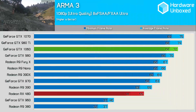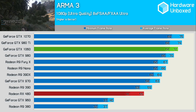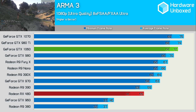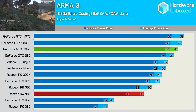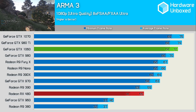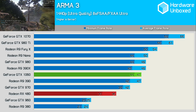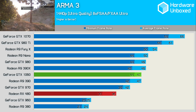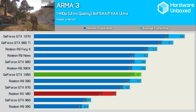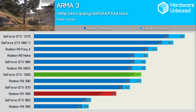ArmA 3 — you guys beg for it every time, so here we are. Unfortunately ArmA 3 doesn't play nice with the RX 480, and as a result the GTX 1060 is 31% faster in this title. The 480 would dip as low as 48fps while the 1060 never dropped below 68fps. At 1440p, the 1060 was again 31% faster than the RX 480, though this time it was 4% slower than the R9 390X and GTX 980. It seems strange that the RX 480 is so much slower than the R9 390 in ArmA 3, given it typically matches or beats the R9 390.